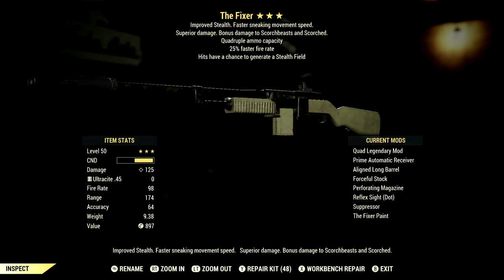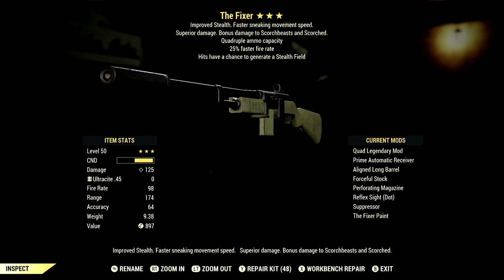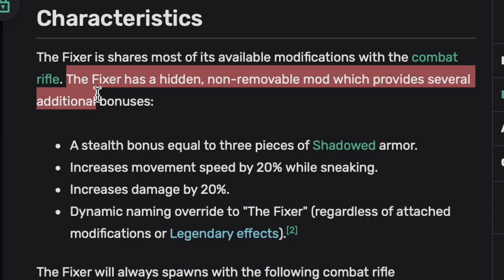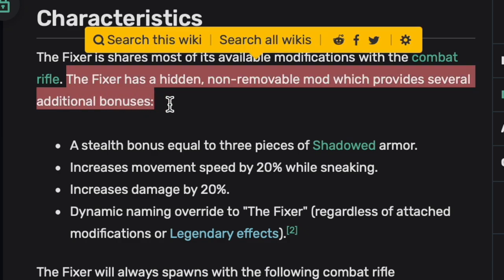Starting off with the weapon, this is my 3-star legendary Fixer that we're using for the video. The main legendary effect is the Quad Effect, which is quadruple ammo capacity. It has a 25% faster fire rate, and it also has a hit chance to generate a stealth build.